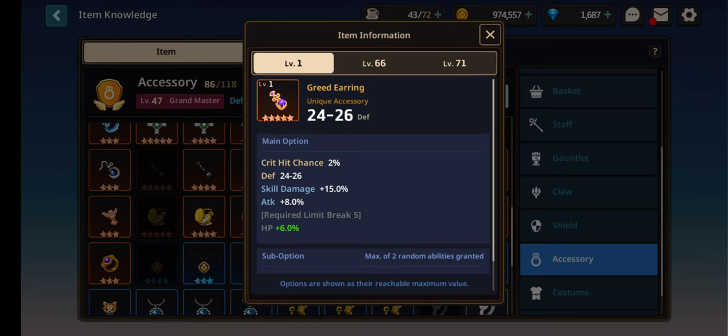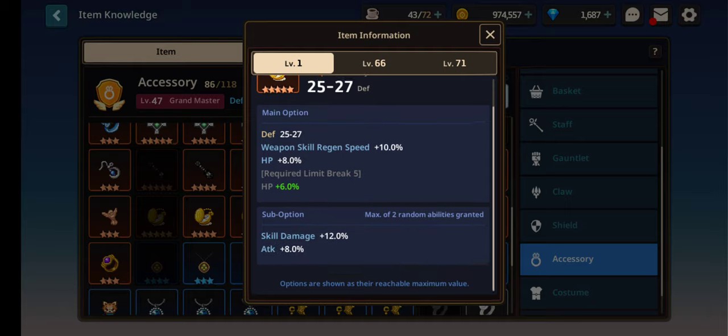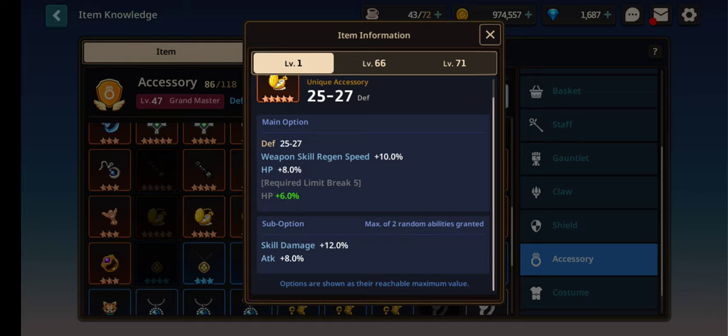The other accessory to look into is the greed earring. It's similar to the sharpshooter — it has more HP, more skill attack, a lower base attack percentage, and it does have defense on it with lower crit. The other accessory to look at is the gold pocket watch, which has the same HP as the greed earring, lower skill attack than the greed earring, the same attack as the greed earring, and this one has weapon skill regen. If you have this one really built up, it's probably one of the better overall options for Eleph.